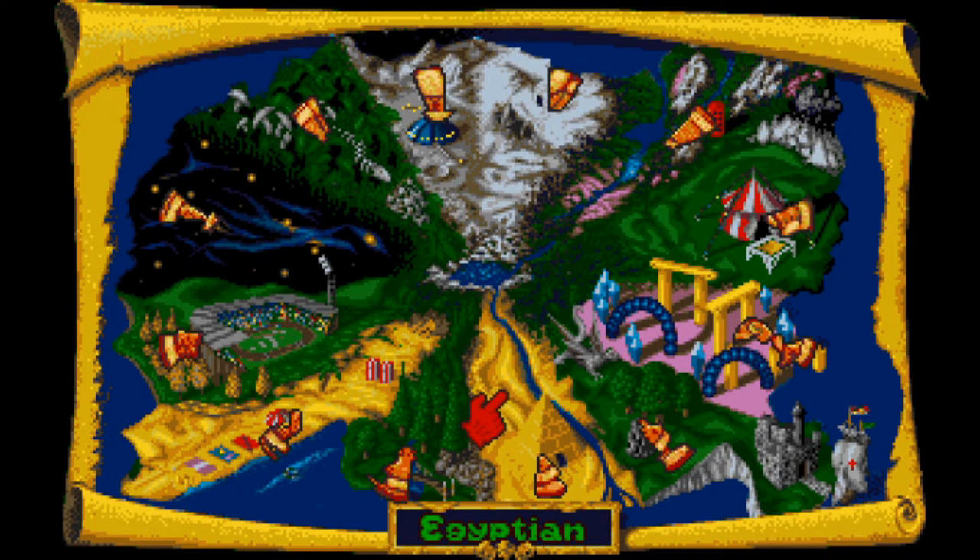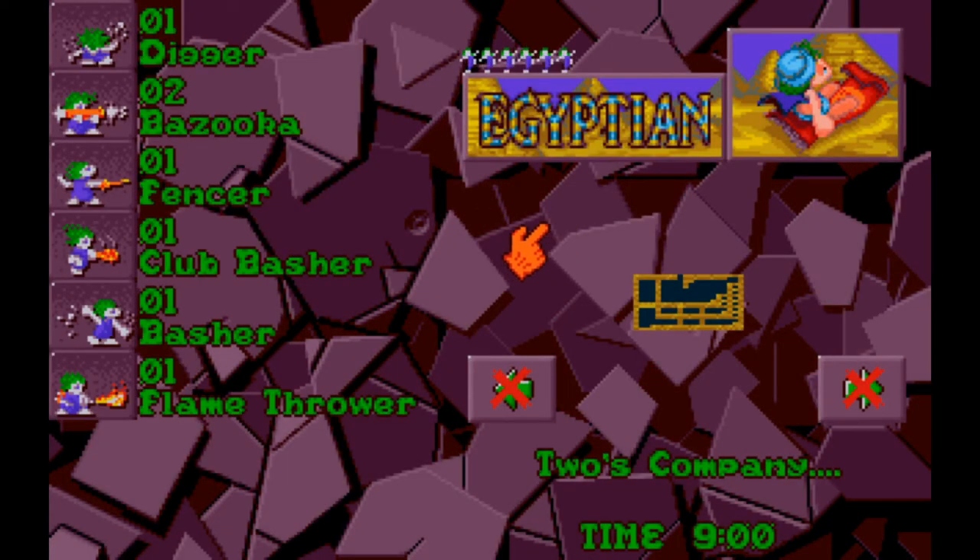The order we're going to take this in is we're going to start with Egyptian and go all the way around clockwise, ending with Medieval, but starting with Egyptian as determined by the wheel of fate. No time like the present — or really no time like, whatever temporal anomaly these lemmings exist in.